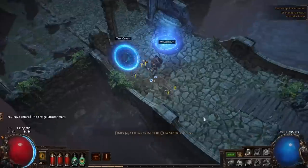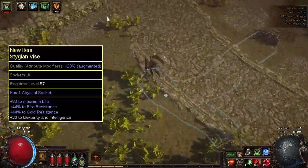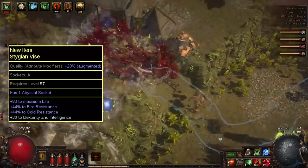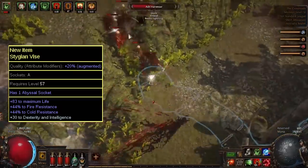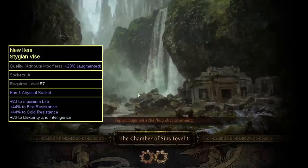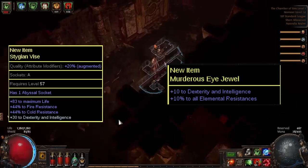The next step is to get a Stygian Vise. Craft this one yourself using essences — it's quite easy to get a very good one on your own. What you're looking for here primarily is a ton of life, more resistances than you need, and more attributes than you need. Quality it up with an attribute catalyst to get even more attributes, because you're going to be swapping out a few key pieces that provide these stats for uniques very soon. In your Stygian Vise, slap a dexterity and intelligence modifier Murderous Eye Jewel and try to get some resistances on there as well. Ideally find a corrupted blood version with one or two of these stats to stop dying to that modifier.